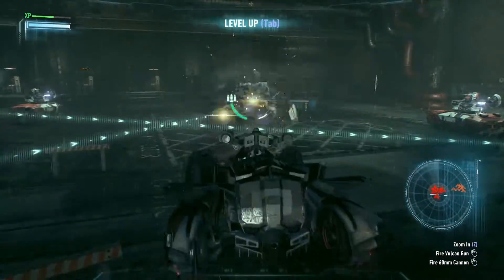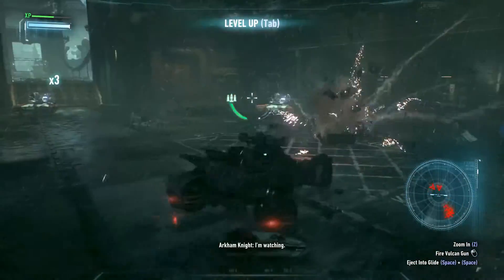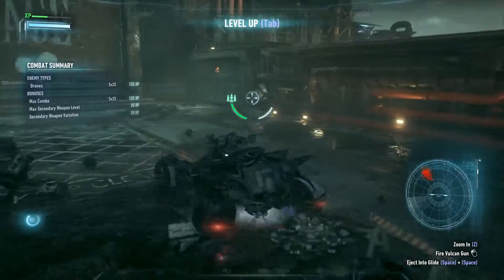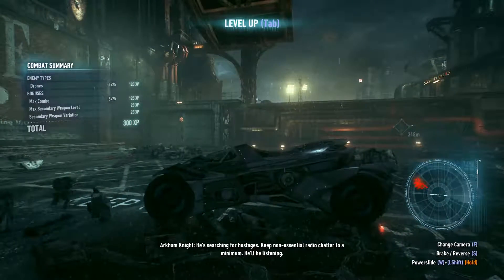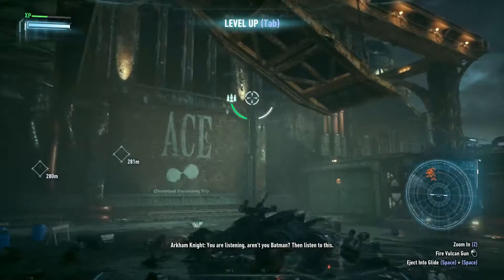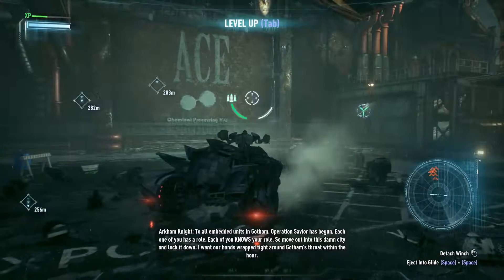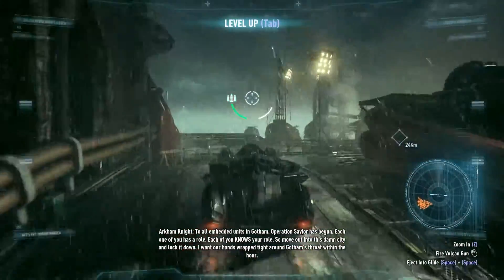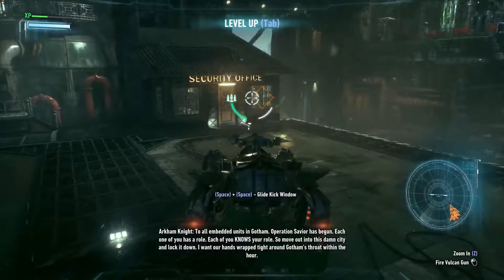Rattler force is engaged in the loading bank. Take the limit back to support. He punched through the armor just like you said. He's searching for hostages. Keep non-essential radio chatter to a minimum — he'll be listening. You are listening, aren't you, Batman? Then listen to this: to all embedded units in Gotham, Operation Savior has begun.